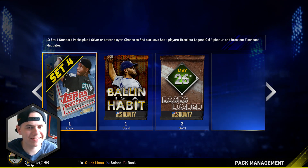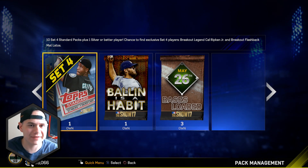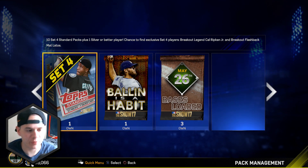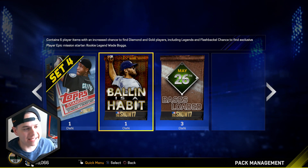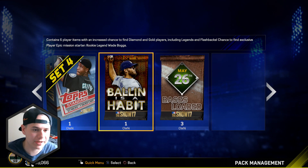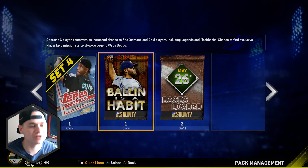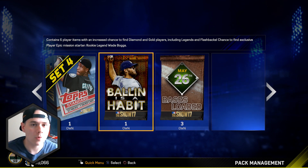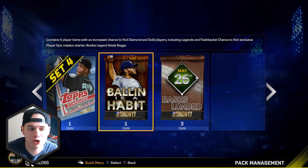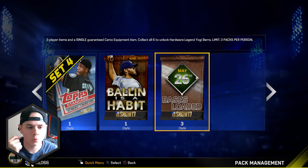What is going on guys, kooks46 here bringing you an MLB The Show 17 pack opening today. We've got the Ballin is a Habit pack, which is 15,000 stubs and contains six player items with an increased chance to find diamond and gold players including legends and flashbacks. It also gives us the chance to find the exclusive epic mission starter rookie legend Wade Boggs — that's a mission starter for the diamond breakout Wade Boggs, which is a 98 overall. So hopefully we can pull that card; that'd be pretty sweet.